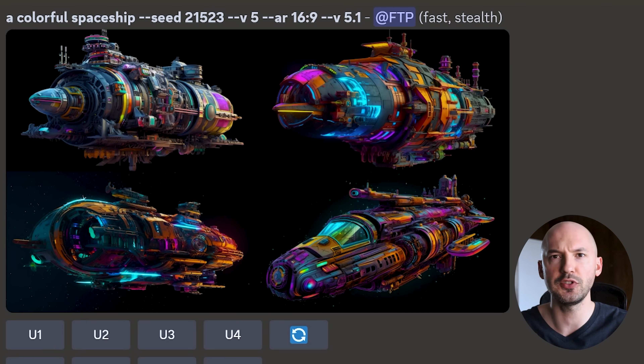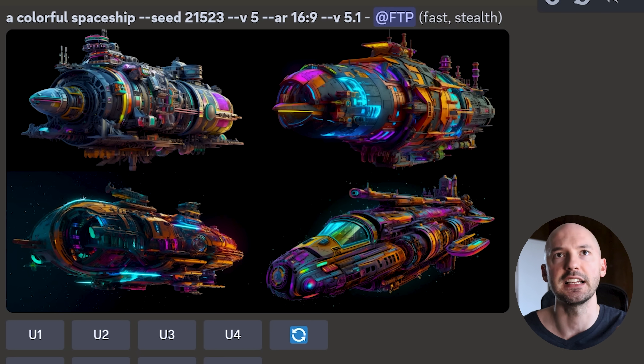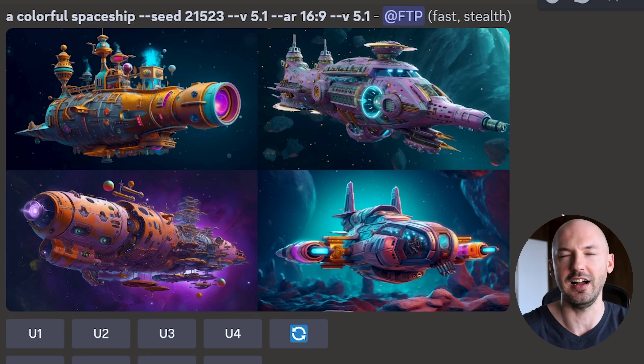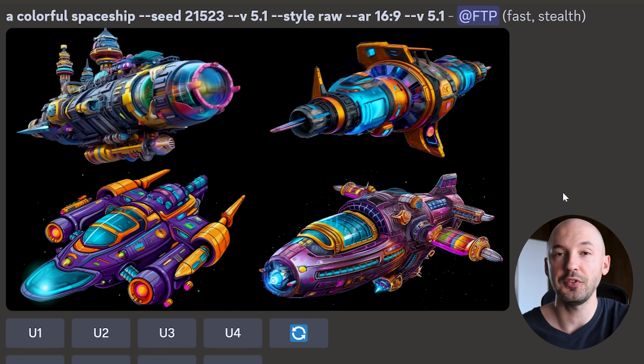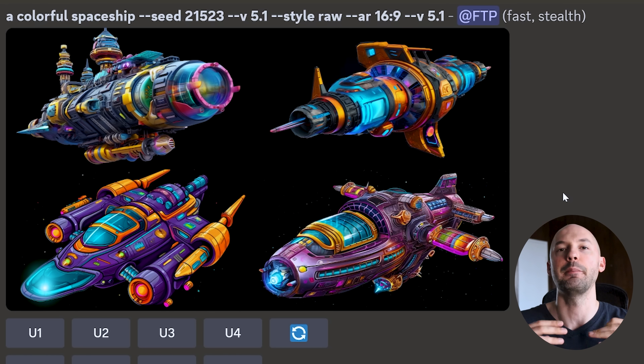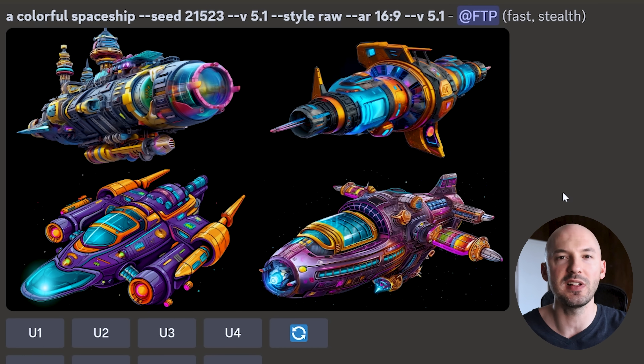'Colorful Spaceship,' seed 21523, version 5 — actually gorgeous, I would have been surprised to have seen these yesterday. Same prompt, same seed on 5.1 — look how good these are. Is one of them gonna be the thumbnail? These are crazy. And for the record, here's 5.1 style raw — unreal. So when should you use each version? Maybe throw away version 5 for now. The difference between 5.1 and 5.1 style raw: I think 5.1 is gonna add background and extra details automatically, while 5.1 style raw won't add that unless you specify it.